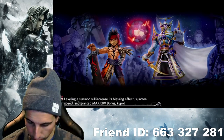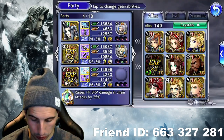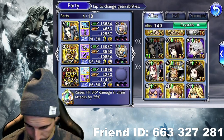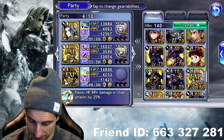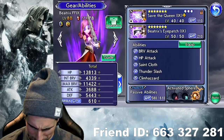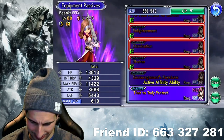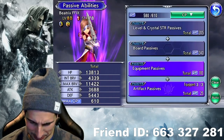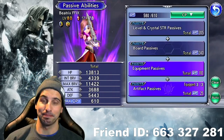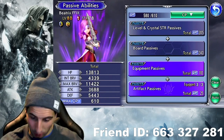Let's go see beautiful Beatrix. Where is she? I am gonna do her lost chapter after. She's red — what am I doing here? Alright, Beatrix. Let's get that equipment passive on. To truly protect. Since that was a super short video, that's that.